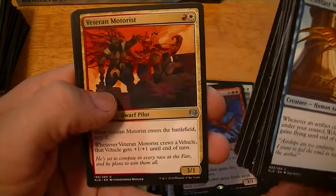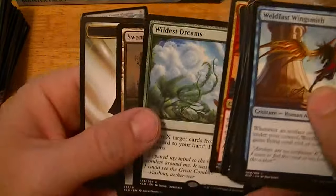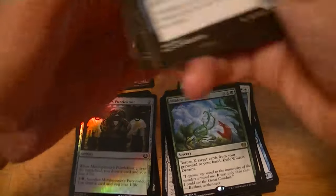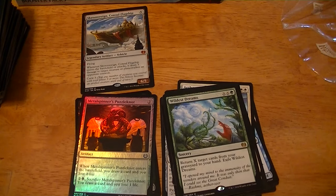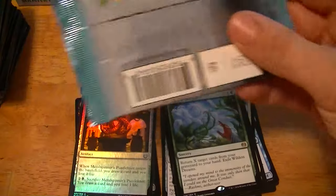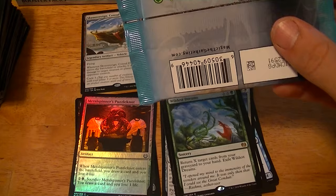Long-Tusk Cub, Veteran Motorist, Wildest Dreams — return X target lands from your graveyard to your hand. It costs Forest and XX.